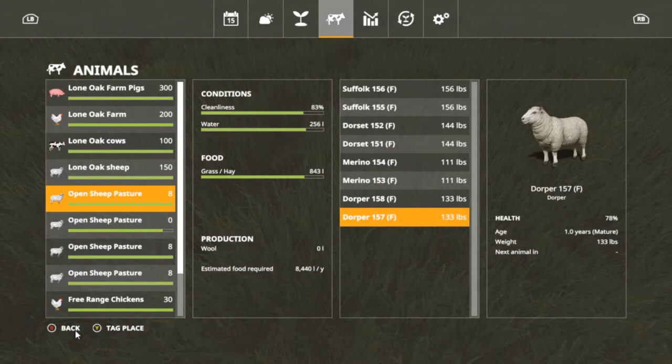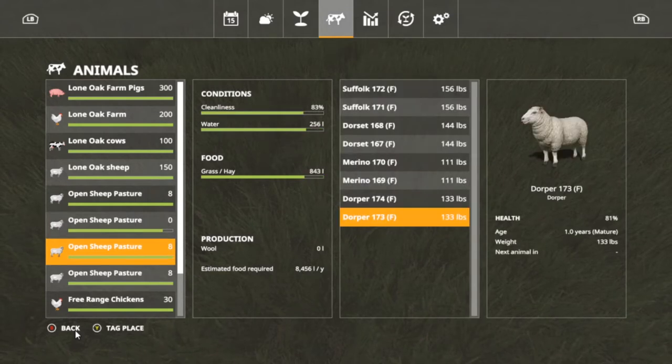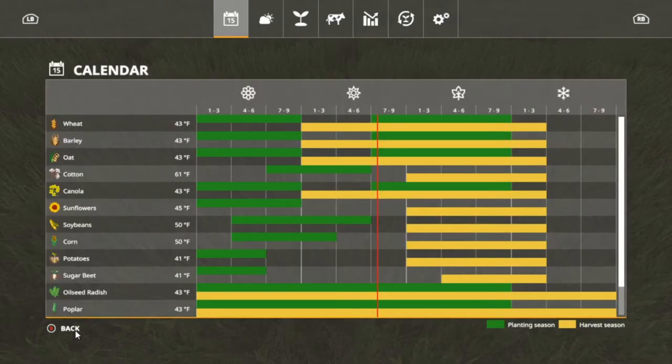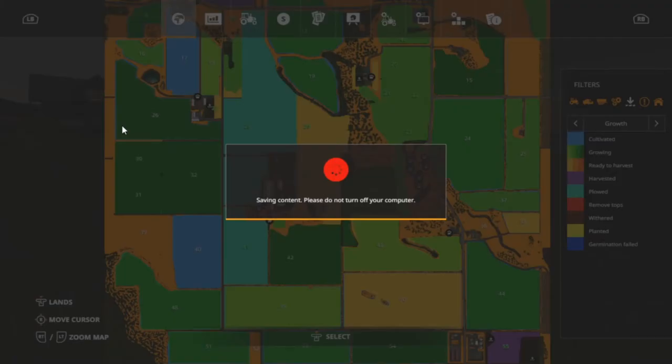I have an open sheep pasture with eight sheep, and I forgot to add them to this pasture so we'll probably do that in a minute — eight on this one and eight on this one. I also have four total free-range chickens — 30 and 30 — over by the sheep, south of the sheep. No horses yet. Beans and stuff should be ready to harvest pretty soon.